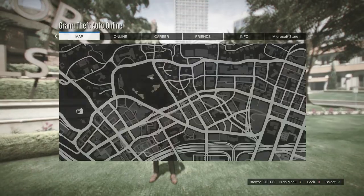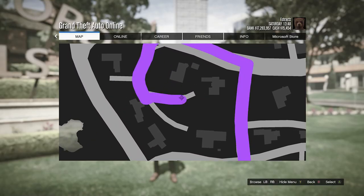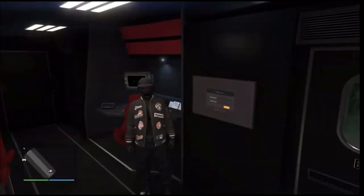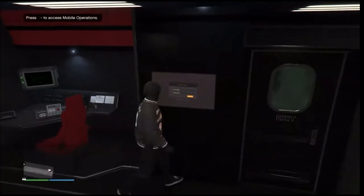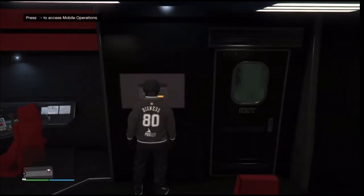After you request your MOC, just wait for it to spawn on the map — mine will spawn right here. Once your MOC spawns in on the map, head to the back of your MOC. After you get inside, go ahead and go to the jobs inside your MOC — it's going to say access mobile operations.